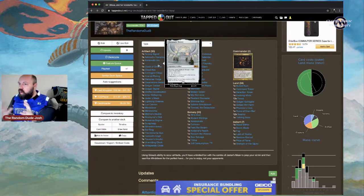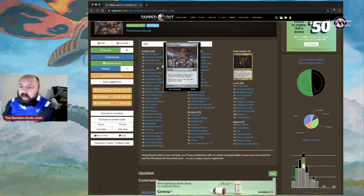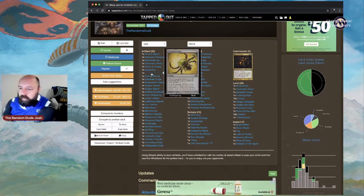Clock of Omens: tap two untapped artifacts you control to untap a target artifact. Really good especially if you want Blinkmoth Urn to only benefit you. Cloud Key: as it comes into play, choose artifact, creature, enchantment, instant, or sorcery — spells of the chosen type cost one less. We want to cheat out artifacts and get a discount, so Cloud Key delivers.